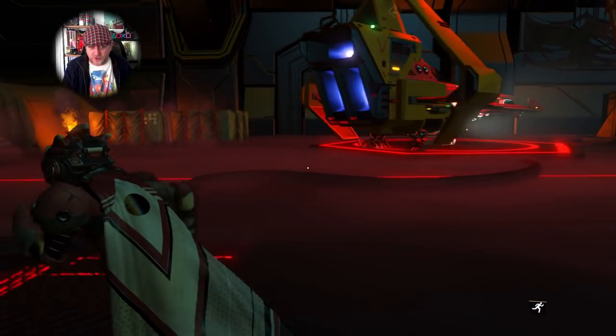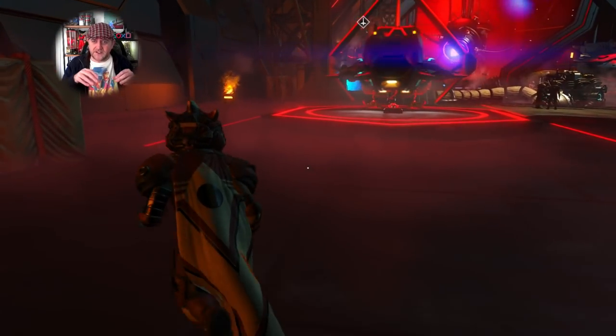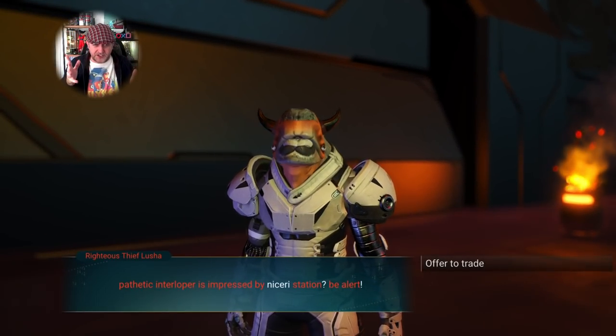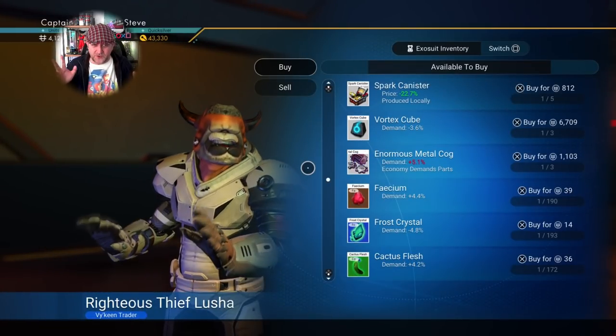Inside these new outlaw stations I'm finding that I can't always recruit the outlaws as wingmen. The odd thing is though, if you go on board an NPC freighter inside of these systems you can recruit wingmen. I'm also finding there are the odd words I don't know even though I know all words, which is also very strange.